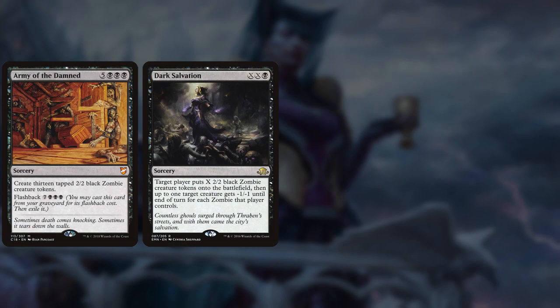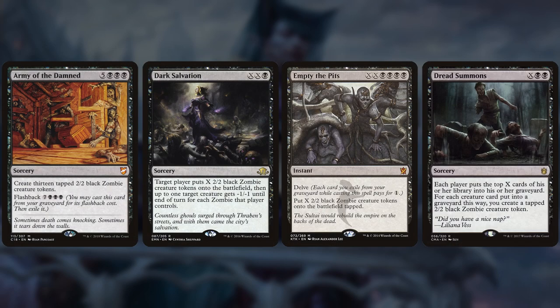So right off the bat, the first thing that comes to mind is: make as many bodies as fast as you can. A Timmy would build this deck using Army of the Damned, Dark Salvation, Empty the Pits, and Dread Summons to try and produce 40 bodies as fast as possible. But we're not building a Timmy list — we're building a Johnny list, so we're going to focus on creating an infinite loop, allowing us to play the exact same creature an infinite number of times.